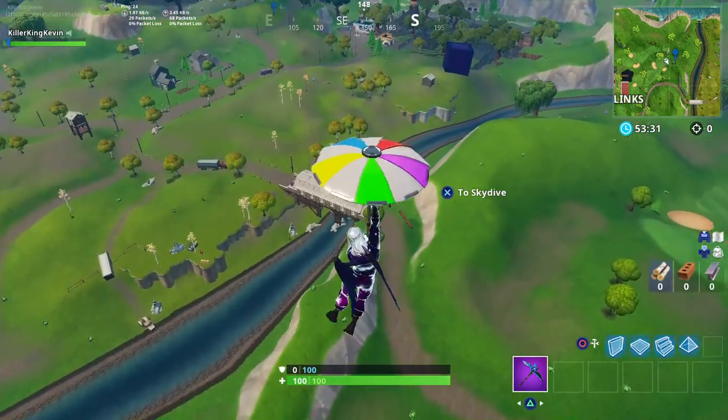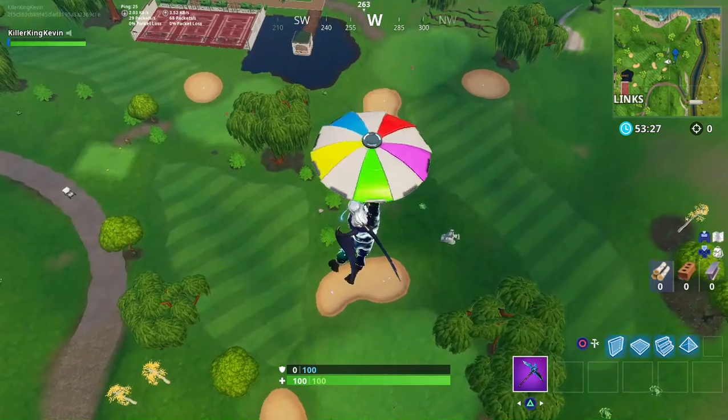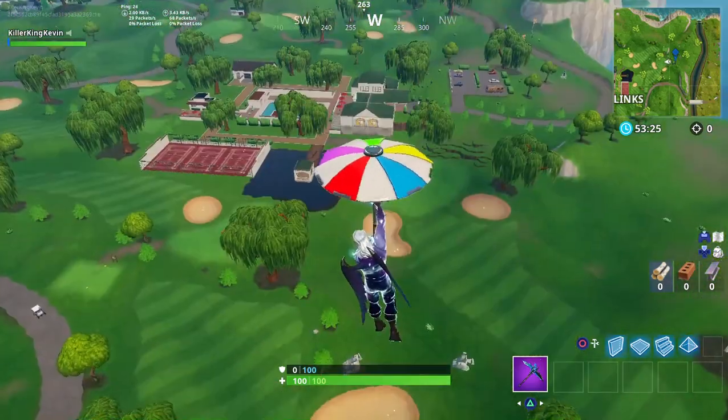So as you can see, here is the covered bridge, here is the waterfall and here is the 9th green. I'm actually not sure where the 9th green is, but I mean come on, it's this direction.